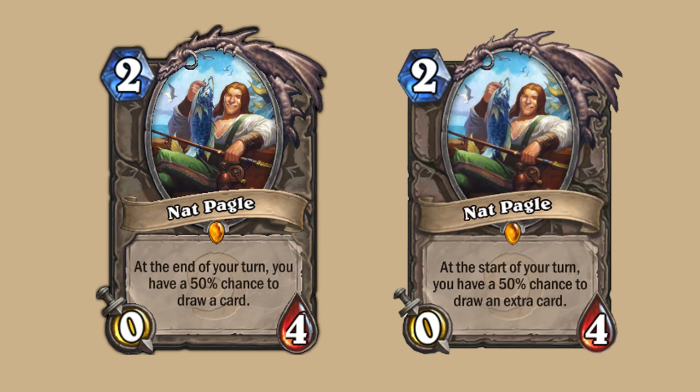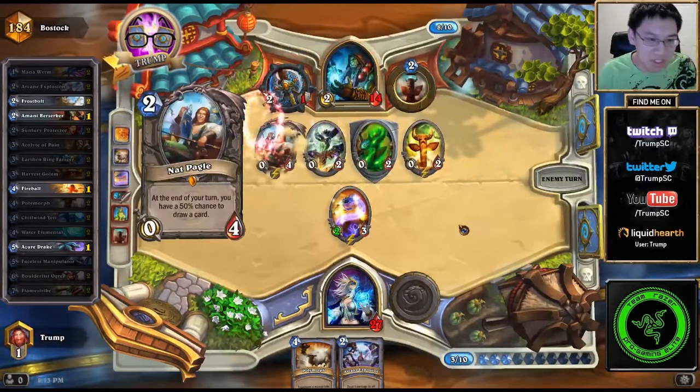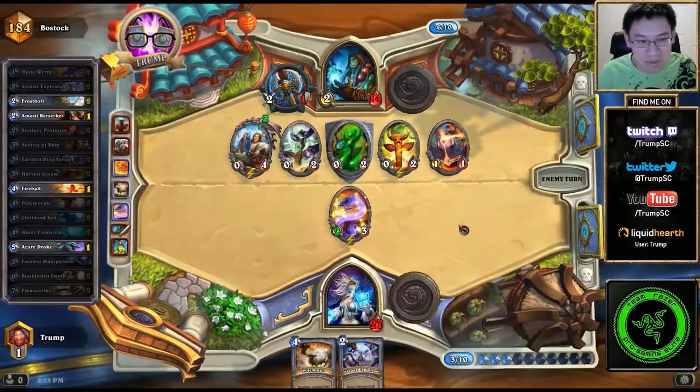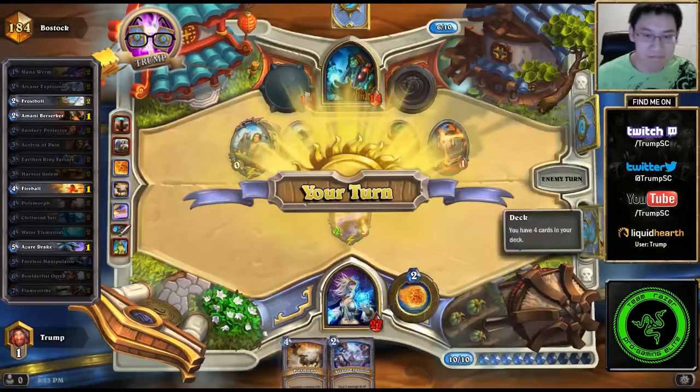Nat Pagle was changed to have a 50% chance to draw an extra card at the start of the turn rather than the end of it. Back in beta, Nat had too much draw power for a card that was fairly hard to counter early in the game, making him almost an auto-include for many decks. This small change allowed opponents to kill Nat for free before he could draw any cards, and thus made the card unplayable.